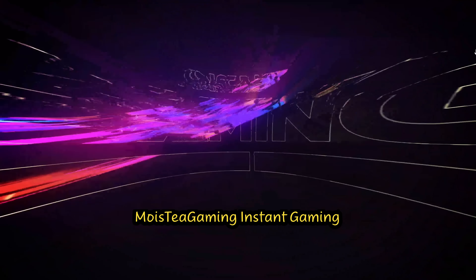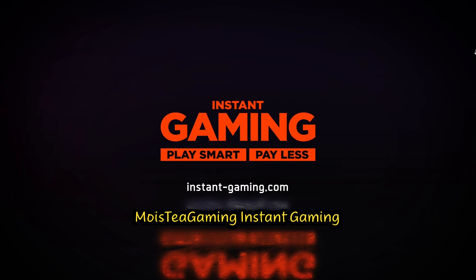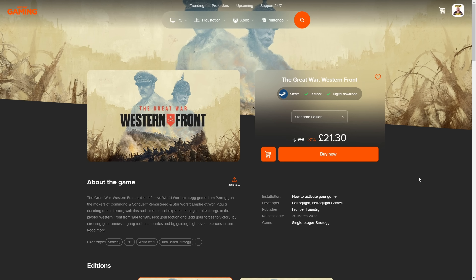This video is sponsored by Instant Gaming. Be sure to click on the link in the description to get this game for cheaper. The Great War Western Front is currently available at £21.30 at the time of this recording. Brilliant game and much cheaper than buying it from there. Make sure you get it. You can have the Victory Edition as well, which is also cheaper. The link is in the description. Be sure to press it before jumping on the website. You will be given a Steam key card if you are using Steam, which you can activate really easily.